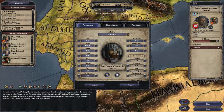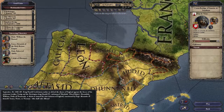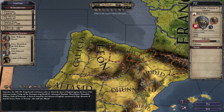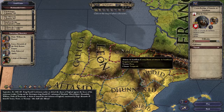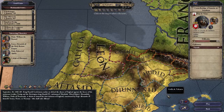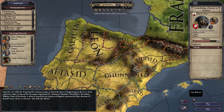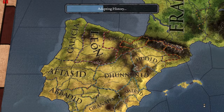El Cid, otherwise known as Rodrigo Diaz de Vivar, is a loyal subject of King Sancho of Castile. That's what we've decided — we're playing at 1066 as the start year. We're going to go ahead and play this right now.